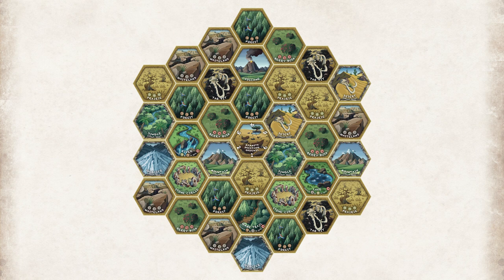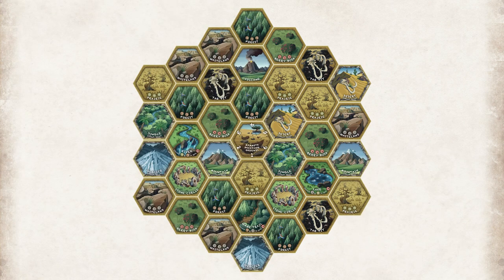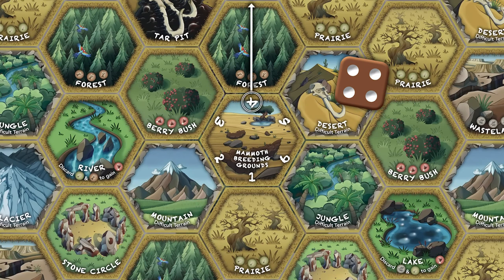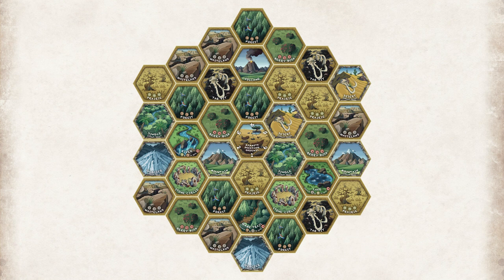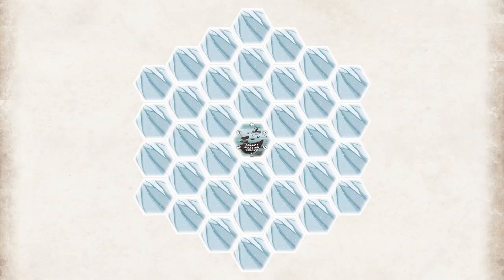Once the ice age has started, the subsequent season cards will indicate how many rows of terrain tiles will flip that season. When there are no more terrain tiles to play, the ice age begins. Roll a die and look at the mammoth breeding ground tile to see which direction the snow will come from. Flip the terrain tile at the indicated corner and the three tiles clockwise over to their snow sides. Any resources on that tile are removed.